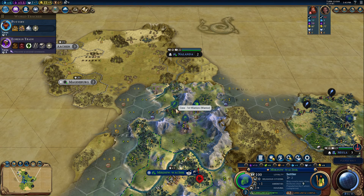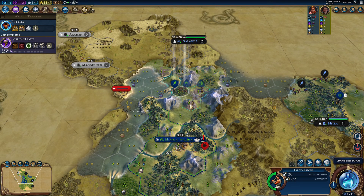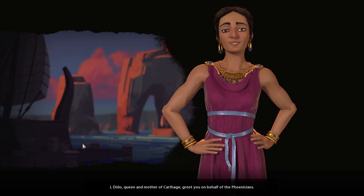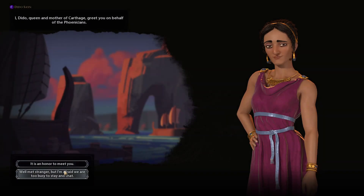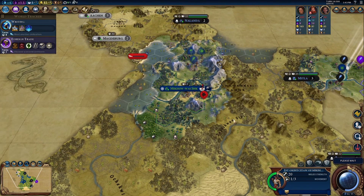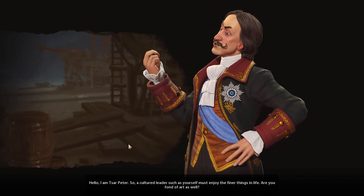I think I'm going to settle here as well for quick access to those good tiles. The warrior is safe — time to send him down. We met Phoenicia, who's actually very close as well. I'm interested to see what kind of fractal map this winds up being because they're all very, very close. I'll put some points into writing because we have some really good campus sites.